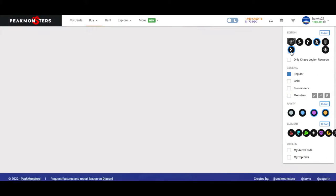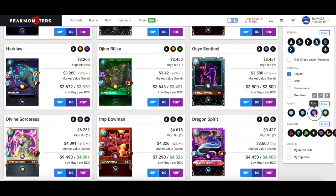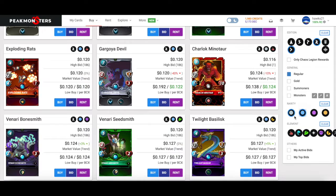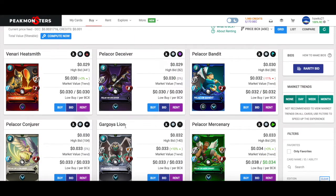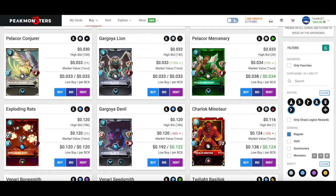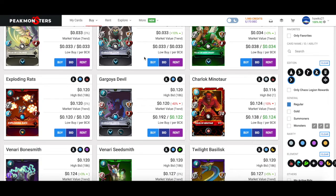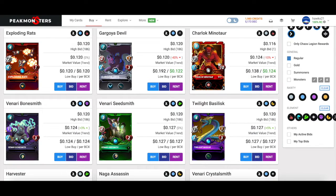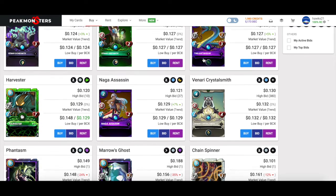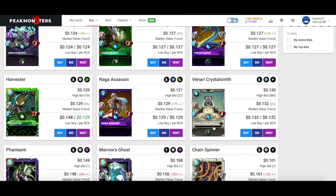Now we're not done yet — we also need to look at Dice and Reward cards, because there are some good ones in there and you don't get these in the starter deck. We need to include all rarities here. I wouldn't buy any of the lower-priced common or rare rewards cards — you're eventually going to get them in chests — so save your money. But for epics it's harder and harder to get one randomly.